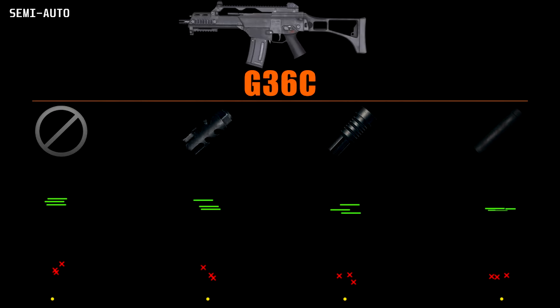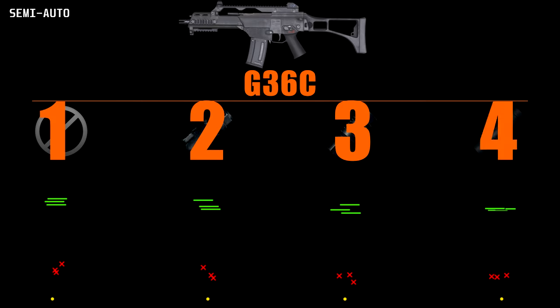Let's take a look at the G36C for semi-auto. While some of the attachments like the flash hider and suppressor show a few signs of horizontal shifting, there's not much difference among these. However, the consistency of the shots without an attachment is impressive and very uniform. My ranking here is: normal, compensator, flash hider, suppressor.